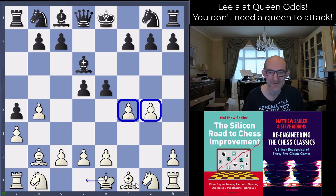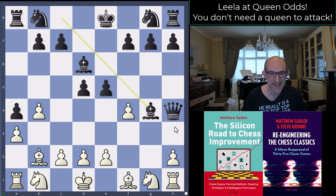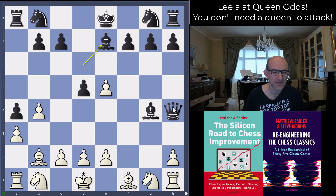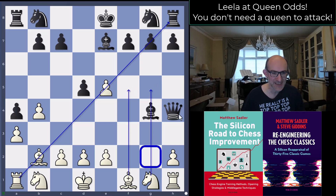Queen h4 check — you can't resist it — and then Bishop takes g4, f takes e5, Bishop e7. Things have not improved for Lila in principle, but there are some open lines: the long diagonal is vaguely open for the dark square bishop, there's the f-file and the g-file, g2 is open — and this is the problem of the black queen.